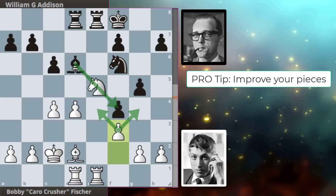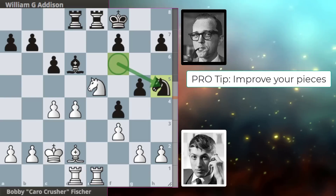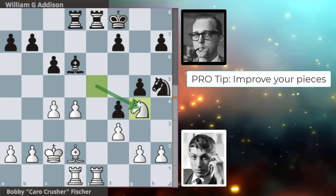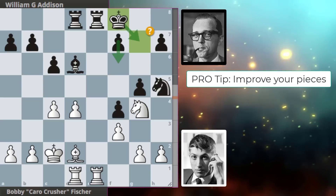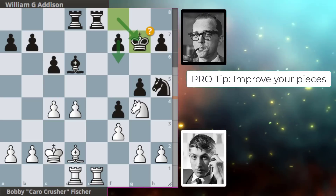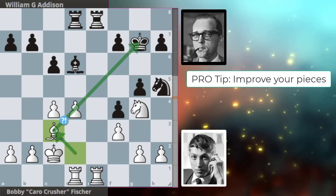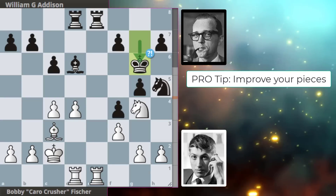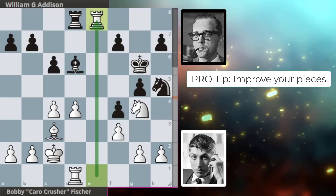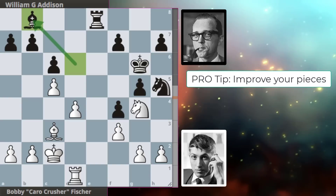f3 controlling the knight's forward squares and also limiting Black's bishop at the same time. Knight to f5, opening up the f6 square to attack Bobby's knight, but Bobby plays knight to g4 and we get king to g7 from Addison — here the engine actually wanted f6. We then get bishop to c3 from Bobby aligning with the black king. King to g6, stepping out of the bishop's way and also improving the king slightly. We get takes and takes and c5 hitting the bishop back to b8.